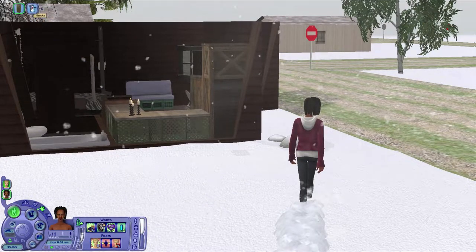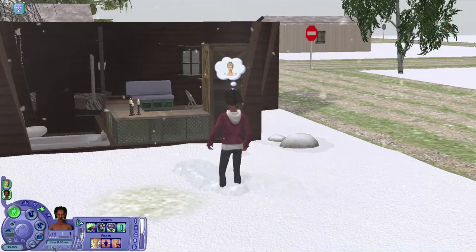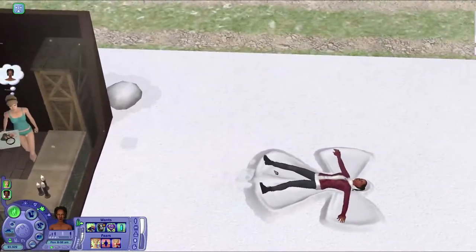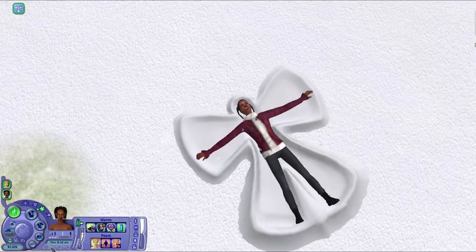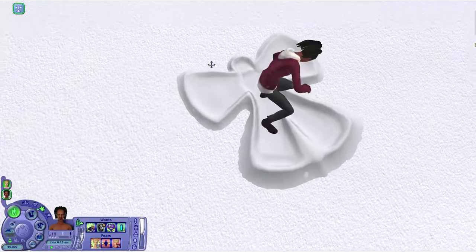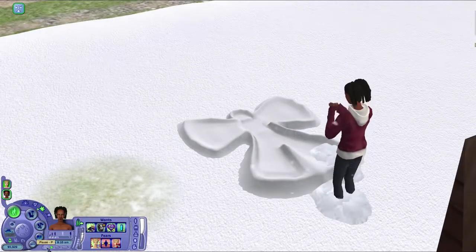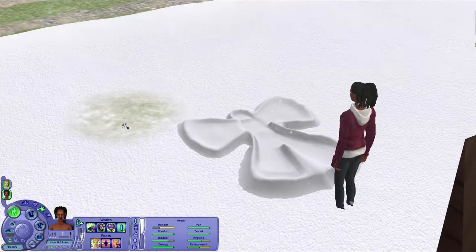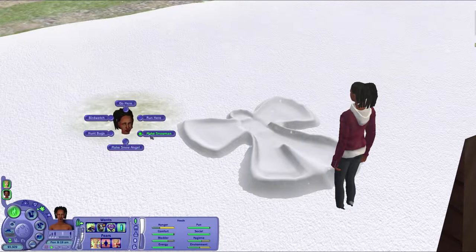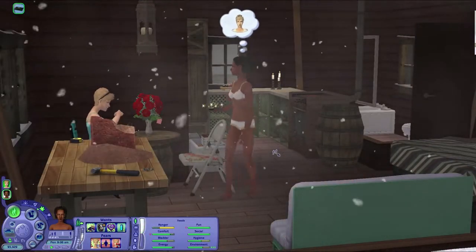I'm gonna have Eudora make a snow angel, because that will kind of explain why she got sick and Claire didn't. You're having so much fun in the snow. We'll be making a snowman too. That's why you're sick.